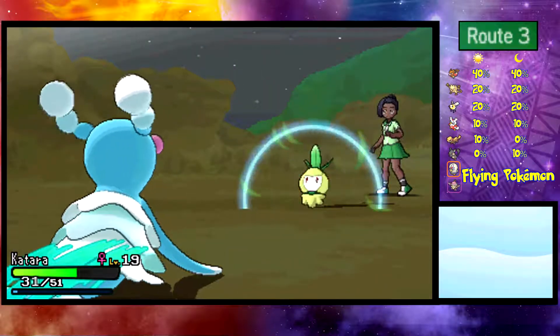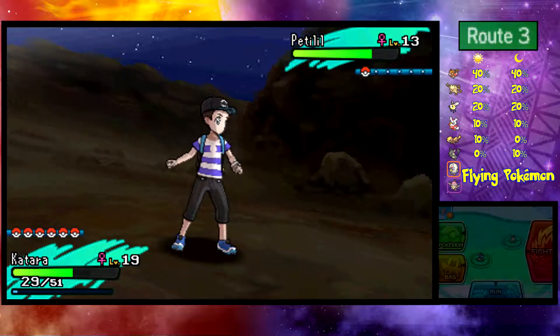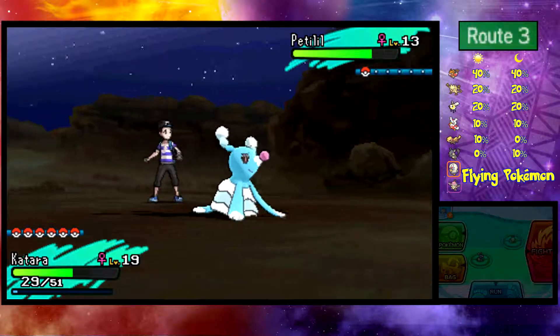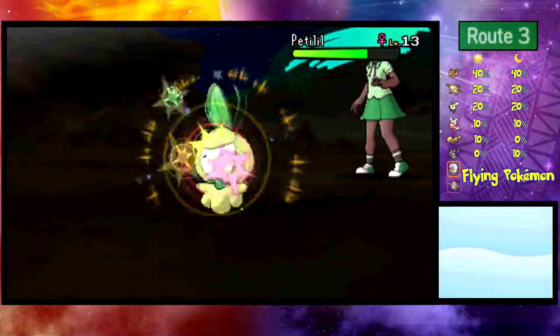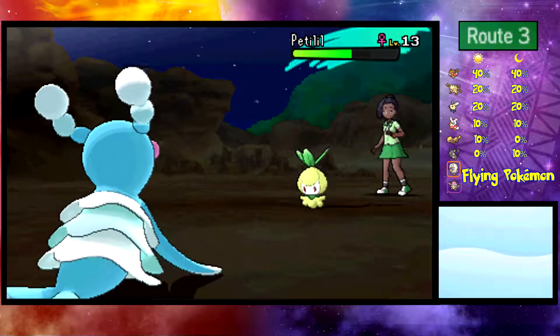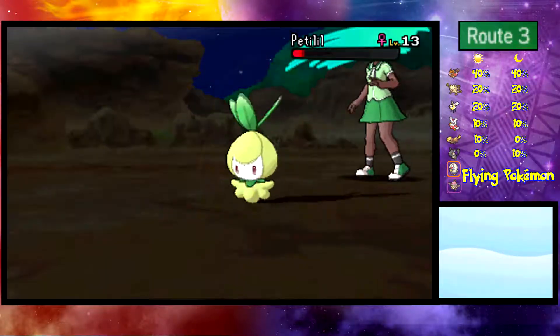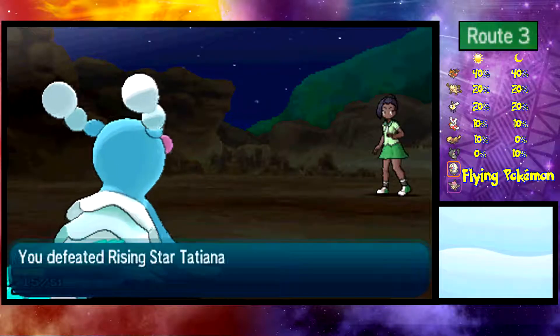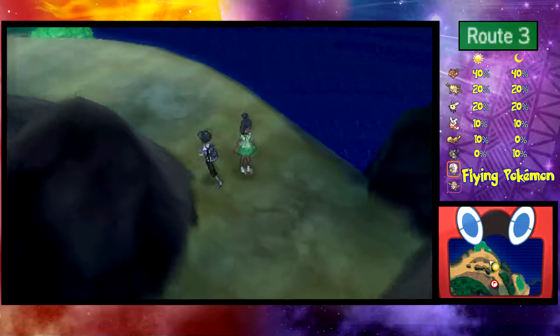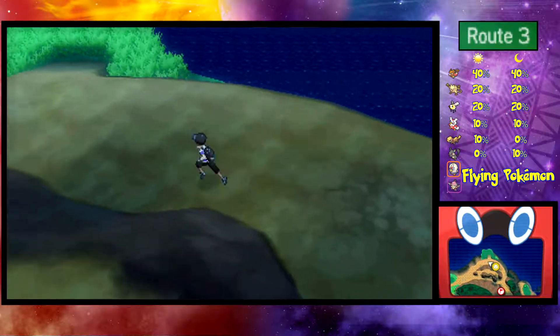That doesn't do very much damage. Fortunately the mega rain move doesn't do much damage at all — although that's a little bit worrisome. Let's go for Echoed Voice. Oh — I was in a very tricky spot, but I'll take it. Nice, more experience please! I prefer to destroy my opponent, but whatever — I got a bunch of potions so let's use those.